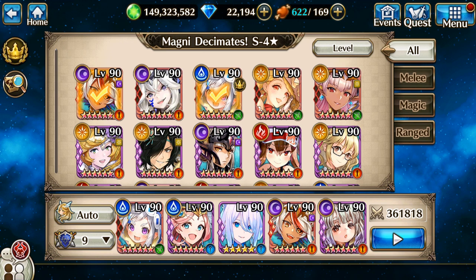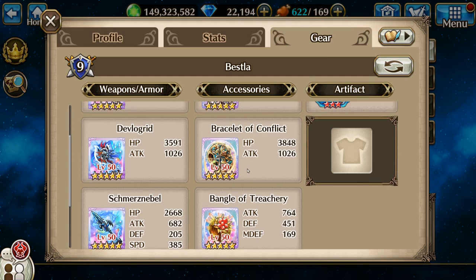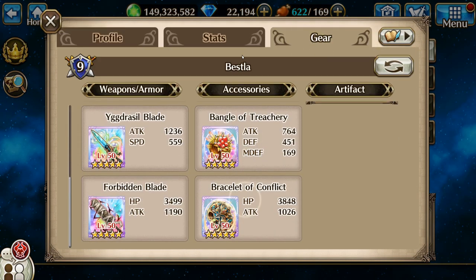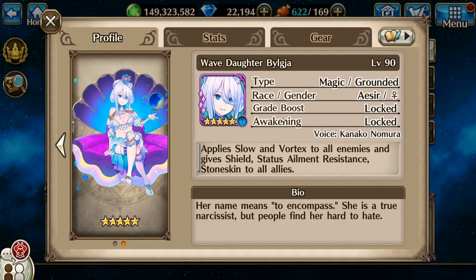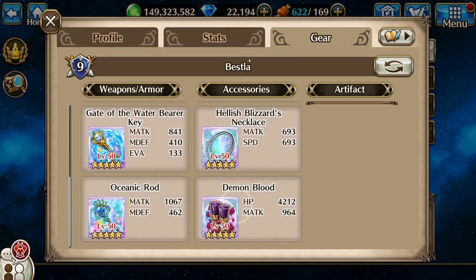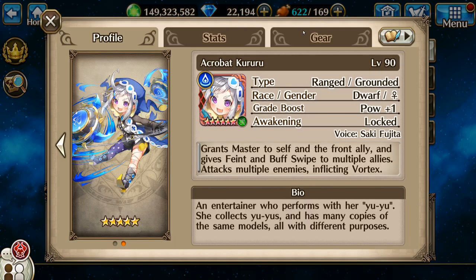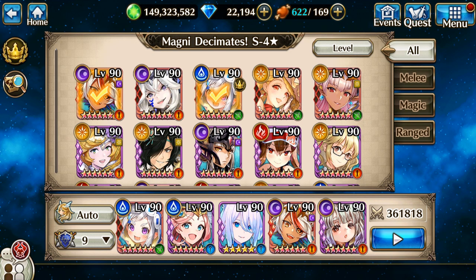Hello everybody, Izumi here. Let's do Magni Decimates S4, like really late. First up I'm running Tiger God, and next is going to be Sand Grid. A lot of stuff with high attack power. Clam Girl, Rota who is just amazing and can heal this fight with only her skill, and last but not least, Kurururu. And let's go.